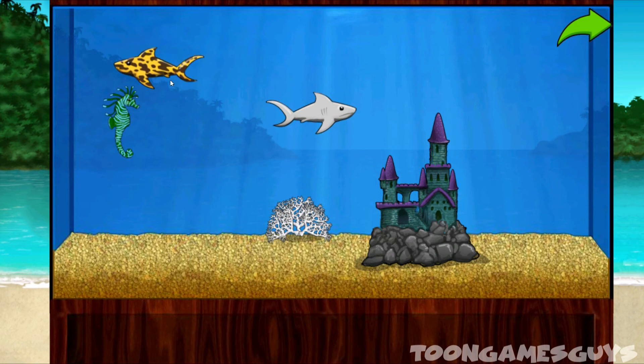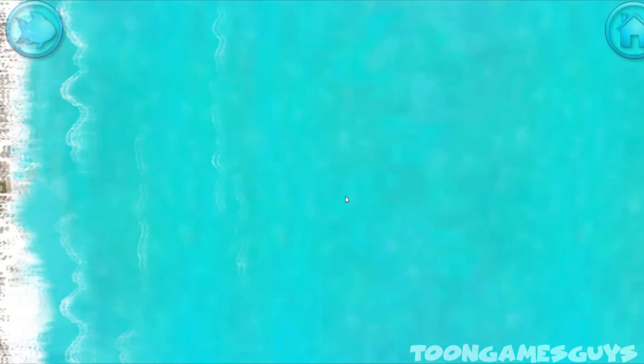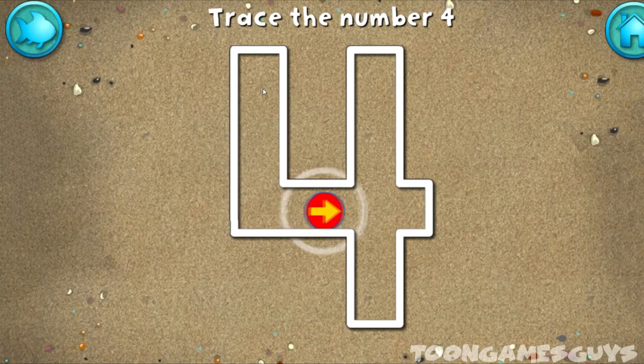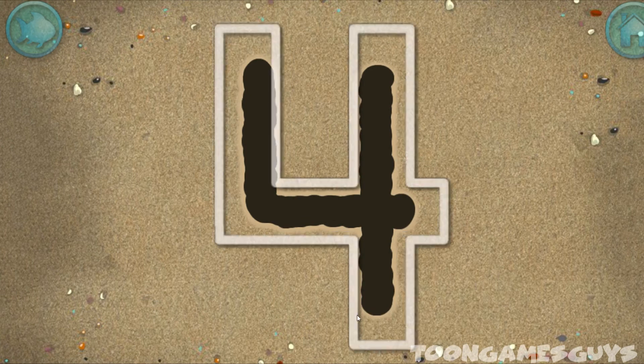Add things to your aquarium by dragging them from the tray. Touch the arrow to get back to the beach. Write the number four in the sand. Great writing!